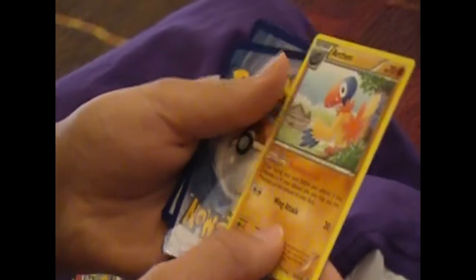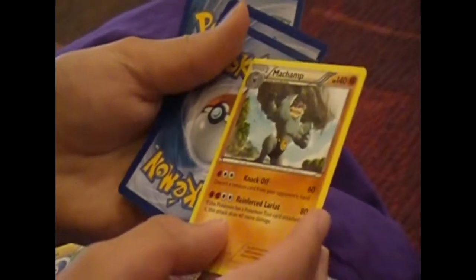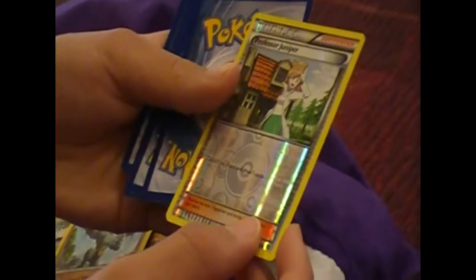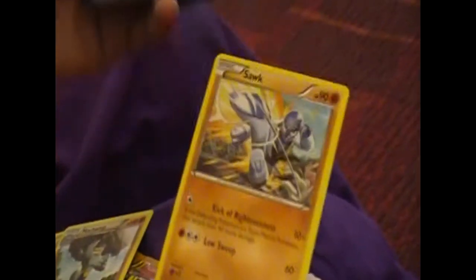No card tricks. So, Delusion, Archon, Glalie, Machamp, Professor Juniper, Hollow - that one's pretty awesome. I think it's Reverse Hollow if it has the Pokeballs, something like that. We got Sawk.